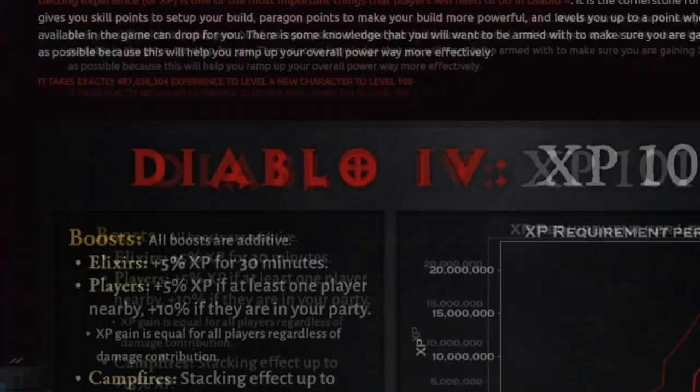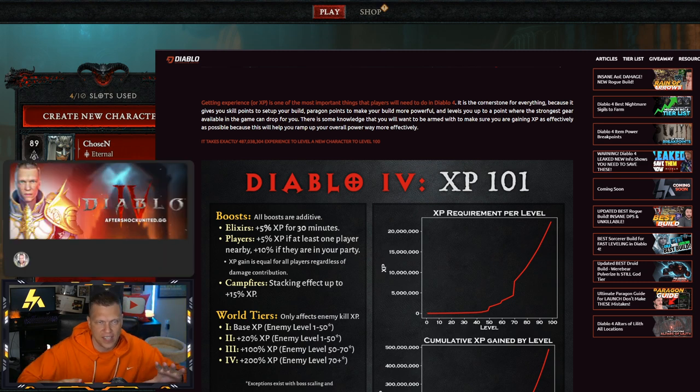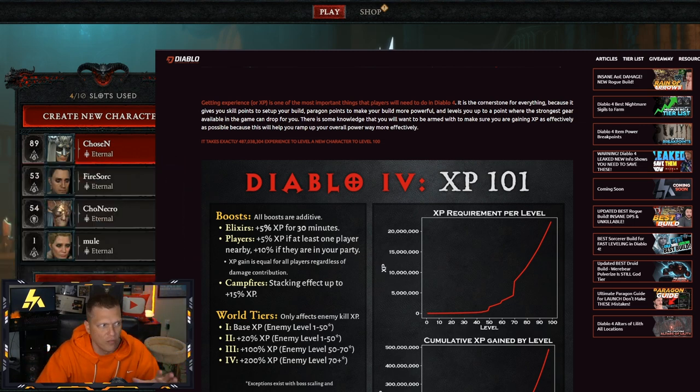As you can see on the XP requirement per level chart, it's pretty consistent all the way from level 1 to level 50. At level 50, that's when you get into world tier 3 and the capstone dungeon, so it starts to ramp up a little as you get into the mid game. Then when you hit level 70, it ramps up a lot in terms of the XP you need, and it becomes quite the grind.